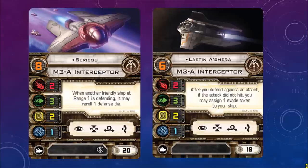Here are some of the other pilots included. Serissu, M3-A Interceptor — stats 2-3-2-1, so high agility, fairly good attack, sort of like a TIE Fighter. Although instead of three hull it has two hull and one shield, so a little bit better. When another friendly ship at range 1 is defending, it may reroll one defense die. Focus, target lock, barrel roll, evade action. Cost of 20.